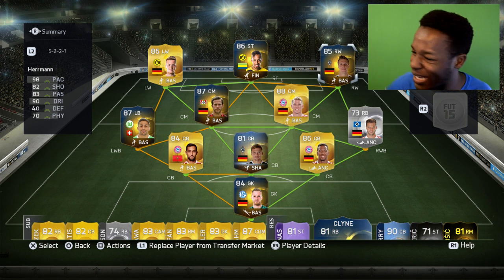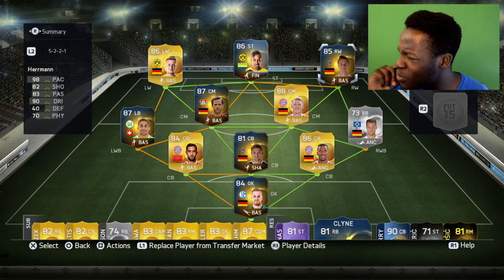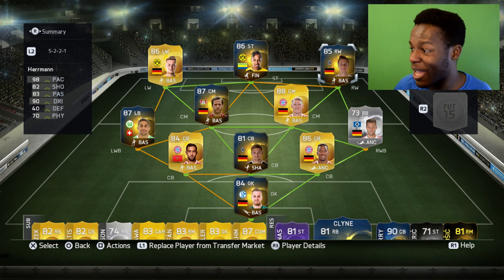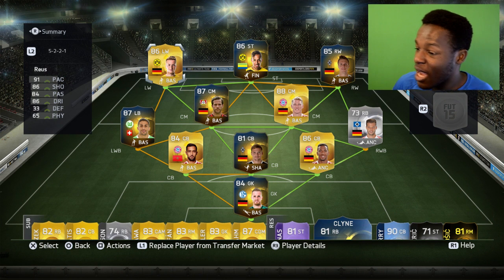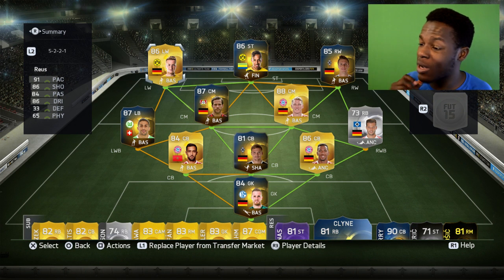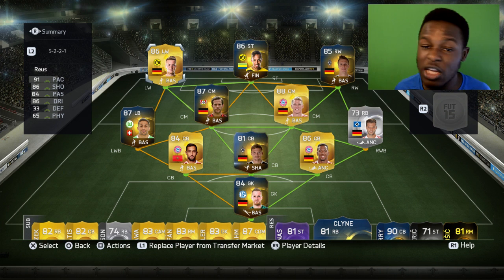Up top, supporting Aubameyang, we have Reus on one side and Herrmann the German — with 98 pace, 90 dribbling, 83 passing, and 82 shooting. His card looks insane in game and he plays amazingly. Reus is in there mainly because there are no left-sided TOTS players, but he's a pacey player with 91 pace and 86 dribbling, so he should do well.